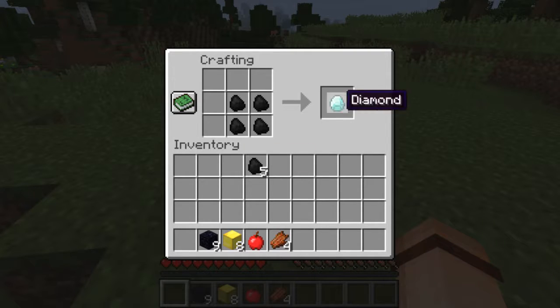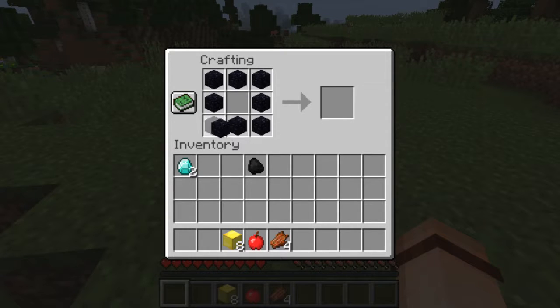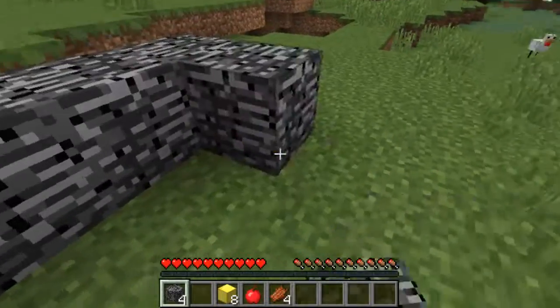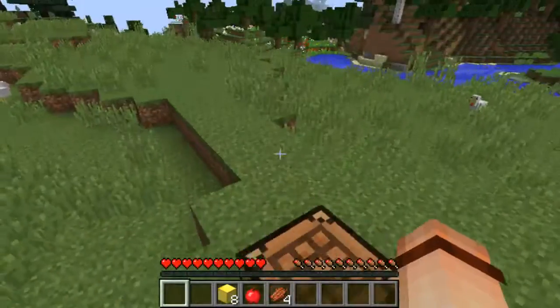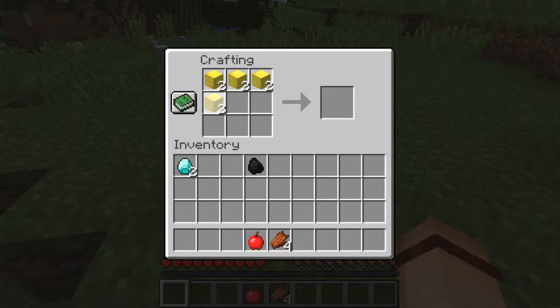One idea is you could make diamonds out of four coal. Another idea I had was you could create bedrock from obsidian, just kind of to play around with that.